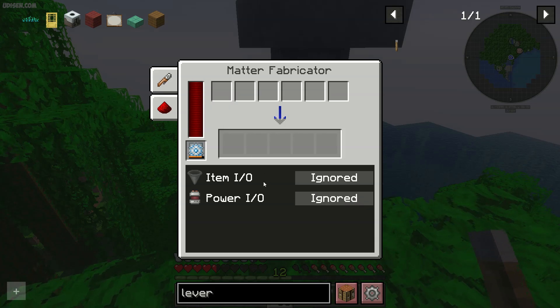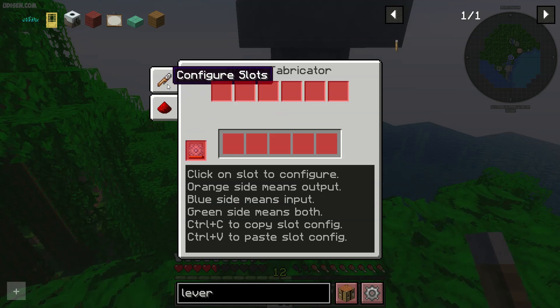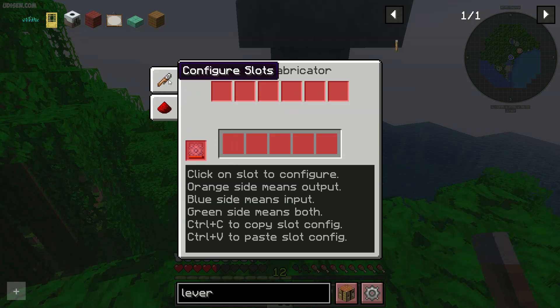But about Item I/O — it means by default it consumes items and gives items, outputting items into any tubes without any redstone signal. But if you choose the option Redstone On, it means it consumes or gives your items only if you give a redstone signal on the mass fabricator. In this situation, it gives items only if there is no redstone signal. That's how the system works — you can configure every slot in the mass fabricator itself.